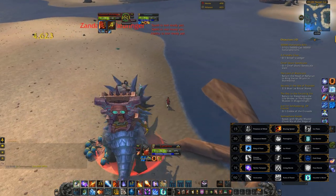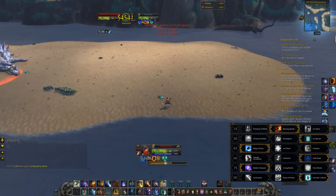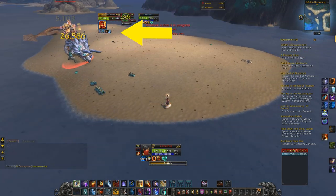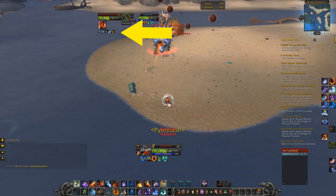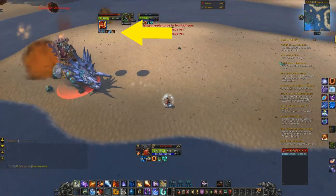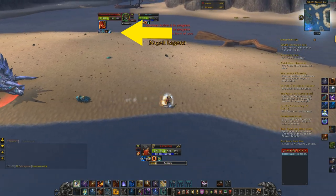If you want to know exactly what abilities your warbringer has, look under his portrait and there will be four little buffs letting you know exactly what abilities this warbringer can use. I'm going to go over each one and tell you what they do and how to counter them. They're all very easy to deal with and stay out of, except for one.